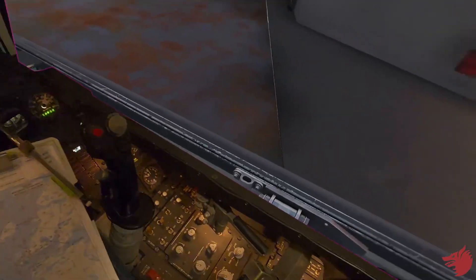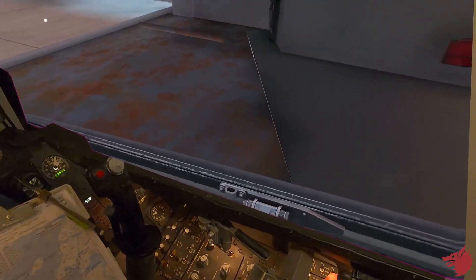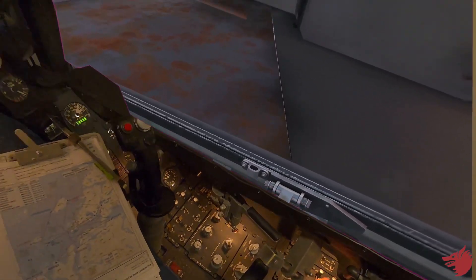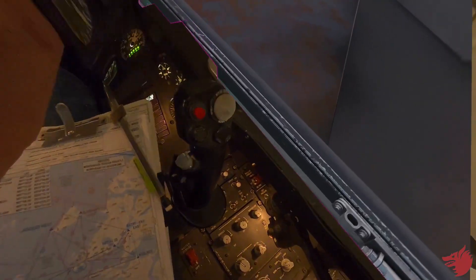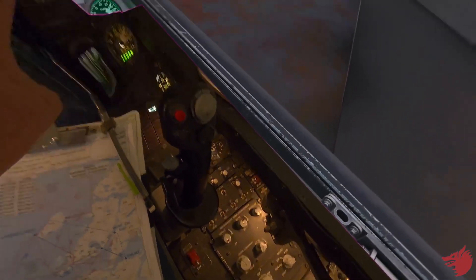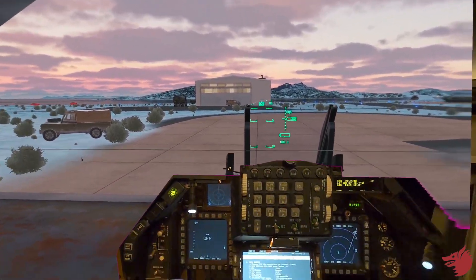Avionics power — let's power up the avionics switches: FCC, SMS, MFD, UFC — all these three switches and we start. T-INS alignment — we cross-checked that it started.